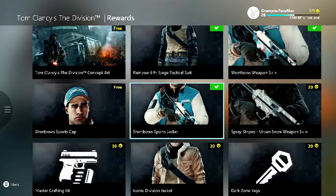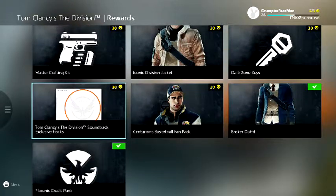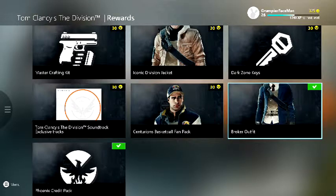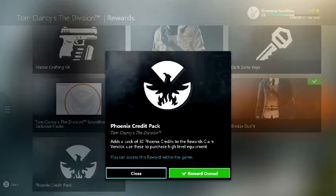Most of the ones that are ticked you can get. The endgame rewards and the soundtrack are there as well. You've got a baseball card, you've got the Broker, the Wall Street, if you want to suit yourself up in the dark zone, and you get a credit pack.